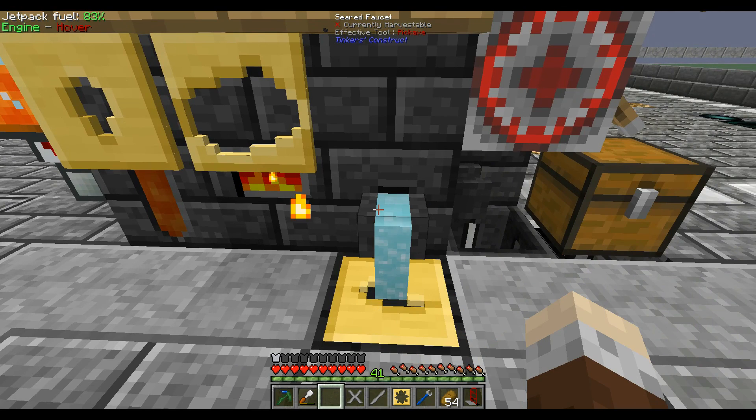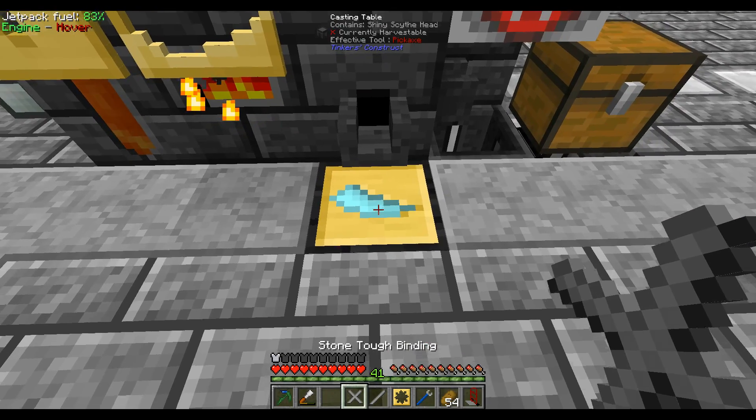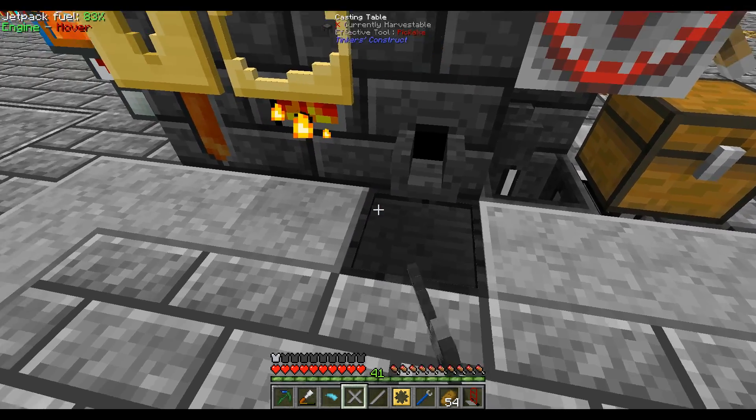We've got some casts here and I want to make it a shiny one because I think shiny has probably got the best attack characteristics in the game - does the most hearts of damage. I can grab that and that.